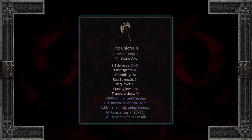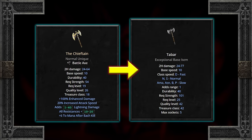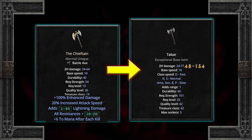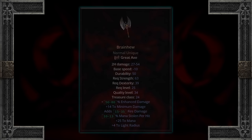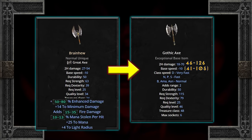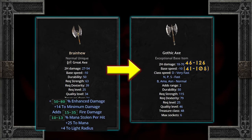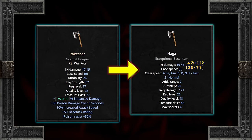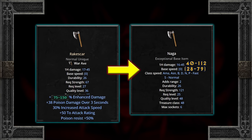Another axe to consider is the Chieftain Battle Axe, which has the plus 100% damage transfer. The plus 20% attack speed keeps it out of the slow category, increasing overall DPS, and it's always a bonus to keep all res going. If you're feeling a bit desperate, Brain Hue Great Axe has a solid DPS transfer with its plus 14 minimum damage, as well as a couple mana perks. Or Rake Scar War Axe, which would primarily be for straight up DPS, but keeping poison res is always nice.